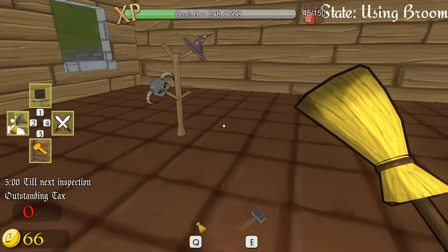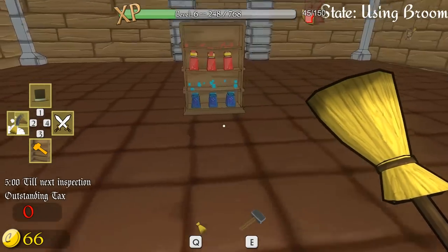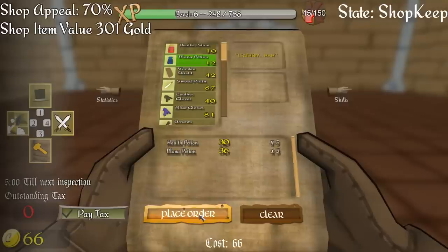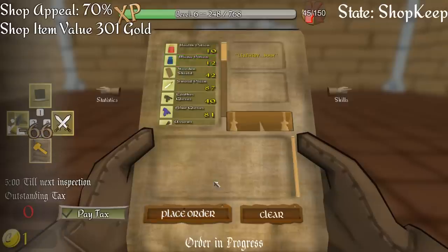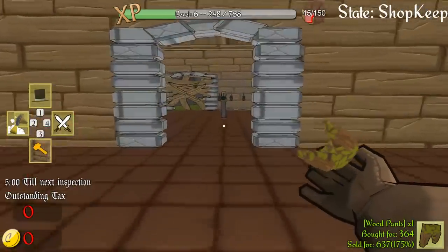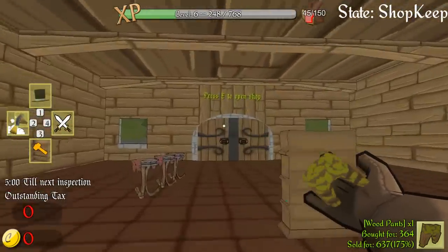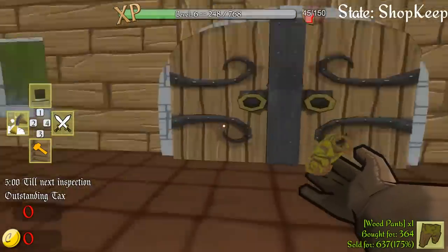Anyway, do we need to do some tidying up before we open the shop? No. Should we order in a couple more potions? I think so. We'll order three of each just to fully restock the bookshelf. That's going to cost us exactly how much money we have left, and I think old Billy is off in the forest still as well. All right, we are ready for day three.